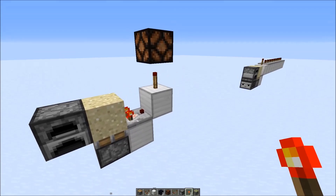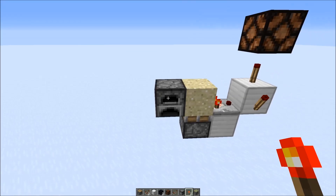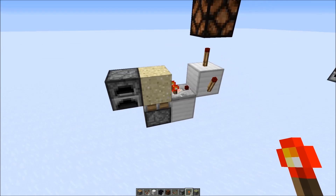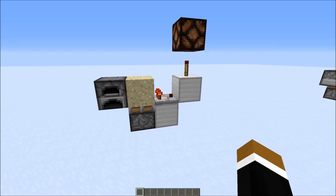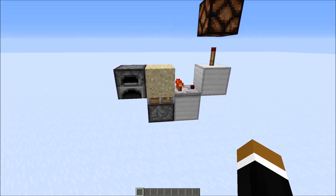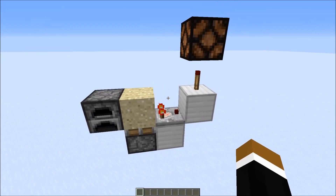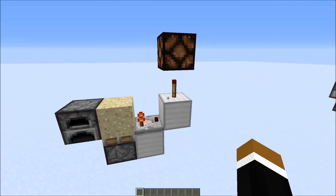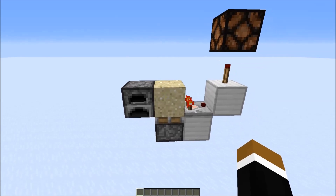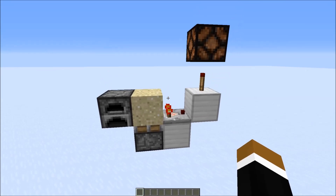For a color variant, you can put the torch somewhere else. In the furnace or any container block, you just need to put in one item. I'm also aware that this is quite a basic circuit and I'm definitely not the first one to discover it among the millions of people that have been playing Minecraft. Somebody must have used it before, but it was new to me. If you knew about this already or you didn't, just let me know in the comments.